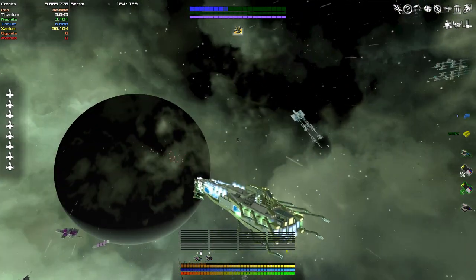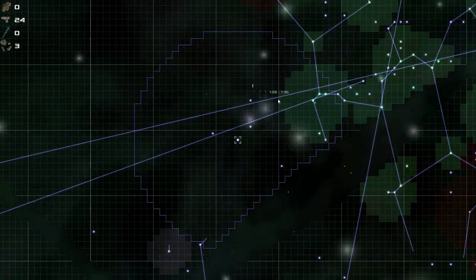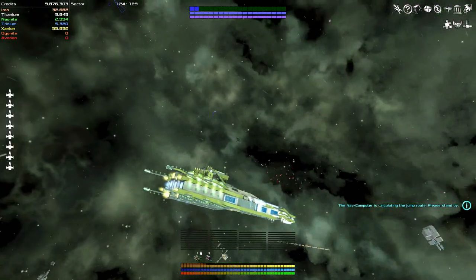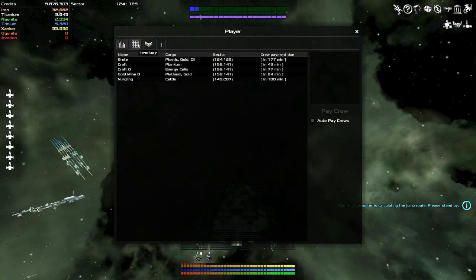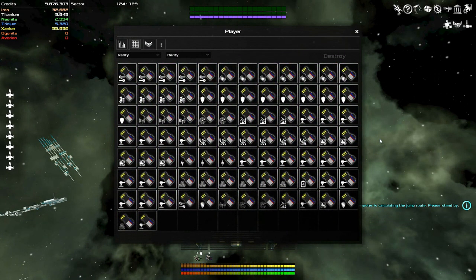So let's repair ourselves and get going. I want somewhere with a research station and an equipment dock, or at least one of the two. This location has both so I'll go over there and see if they have a better version of the trading module I have. Plus I do need to visit a regular research station because I've got a lot of stuff to throw away.